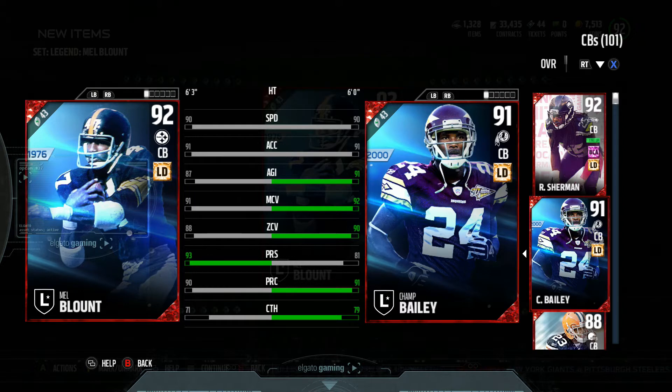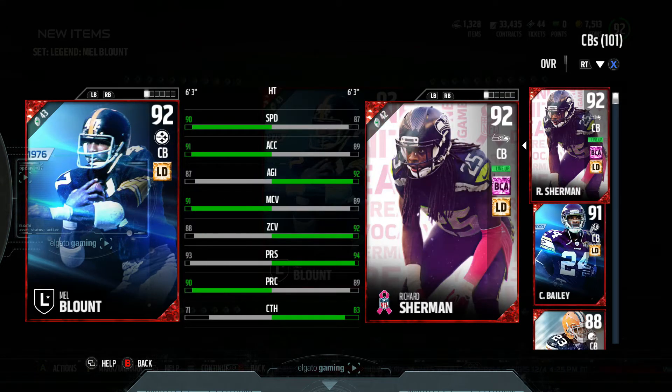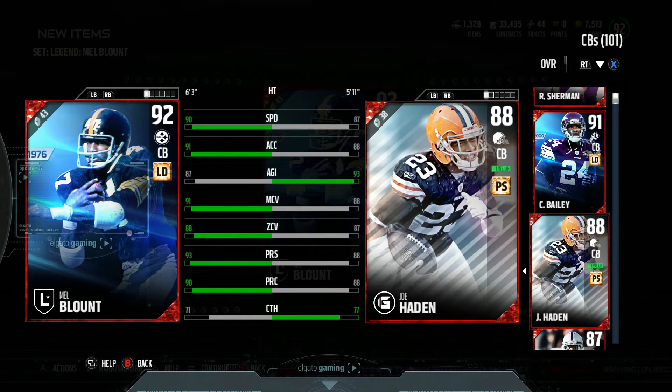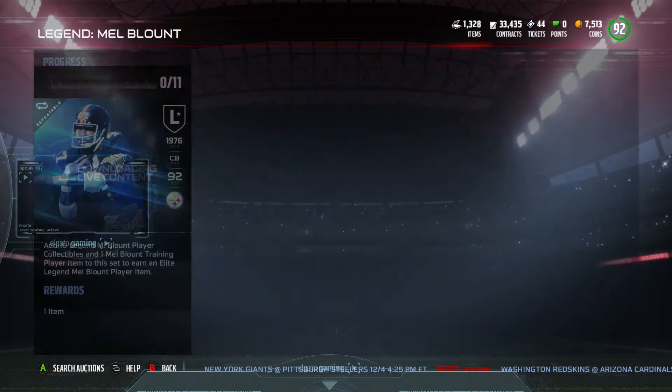I believe I'm gonna have Champ Bailey in the slot and Mel Blount on the outside — he is six foot three at corner so definitely an outside kind of guy. So: Sherman one, Blount two, Champ Bailey slot, and Joe Hayden our fourth. We're looking at some pretty decent corners as of right now, and then we're going to add one more player to the team.